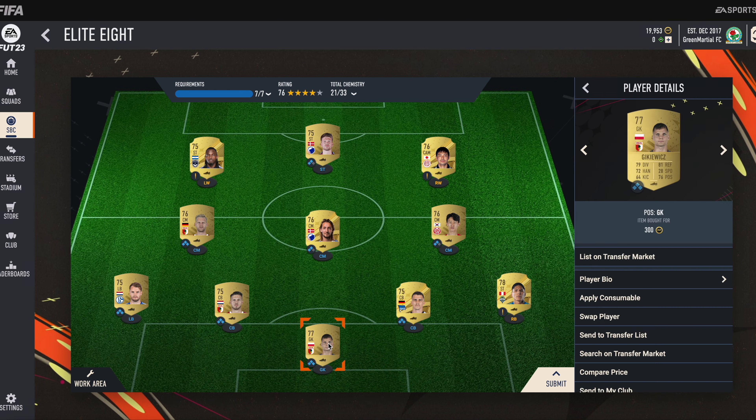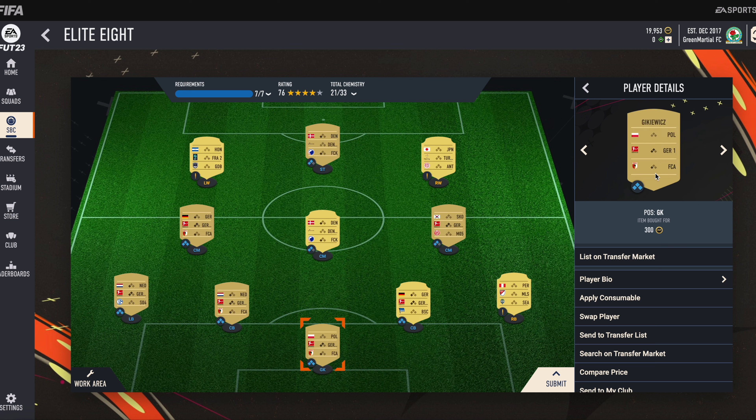Let's start with our goalkeeper. He is Geeky Wicks. He plays in the German Bundesliga and his club name is FC Augsburg. He is also very cheap — only 300 coins.